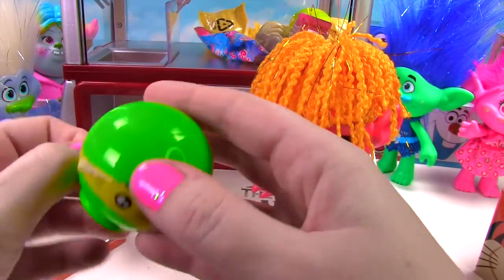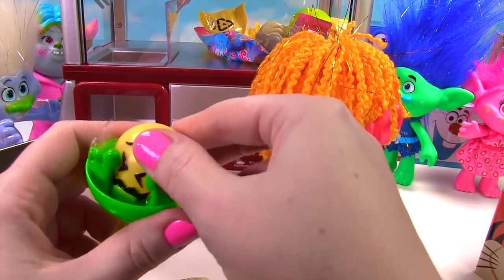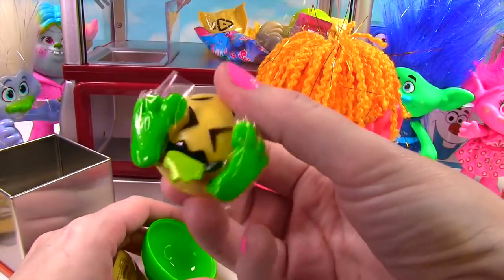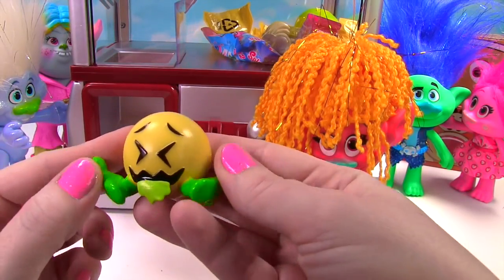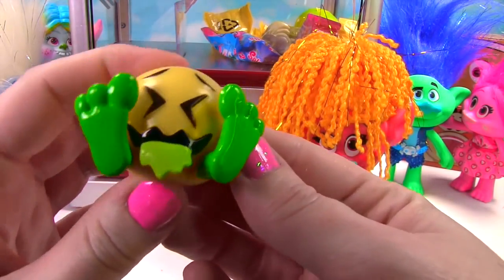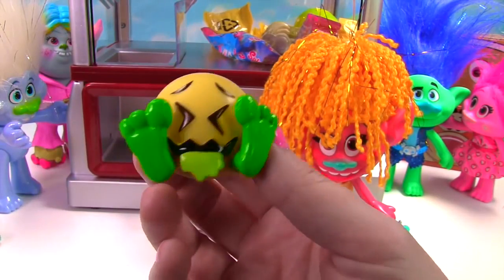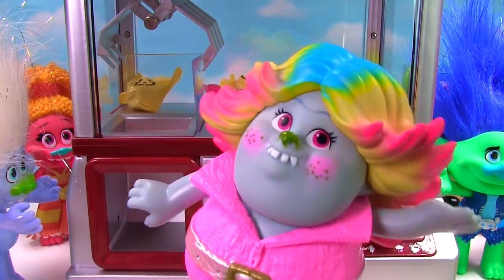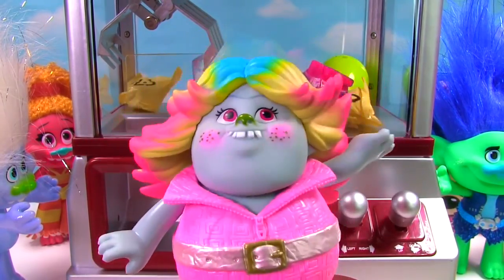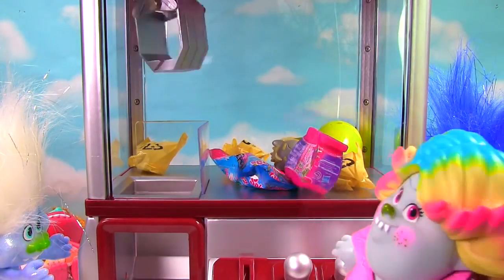Who's inside? Whoa, look at this one. He has big green feet and it looks like blah — he's got a little bit of an upset stomach. Blah! I can't wait to play. I hope I get a really cool toy surprise. Let's do this!